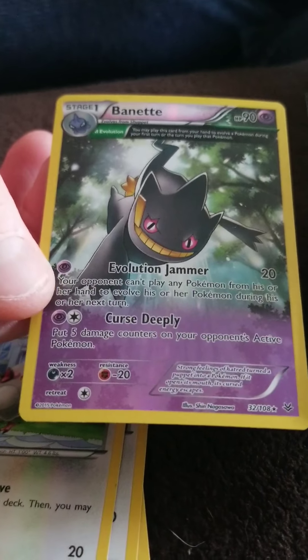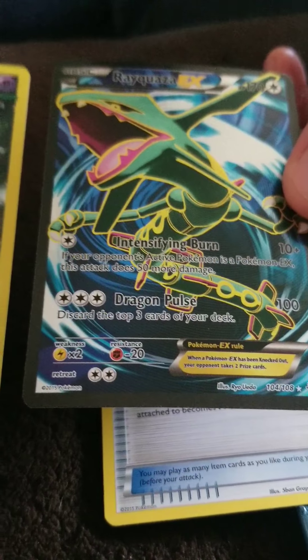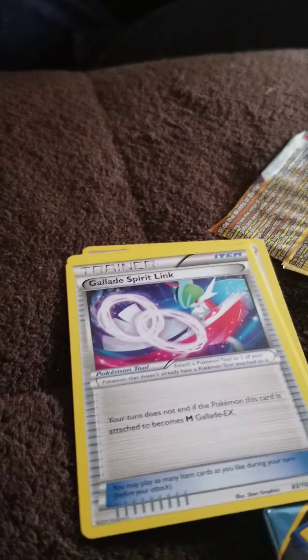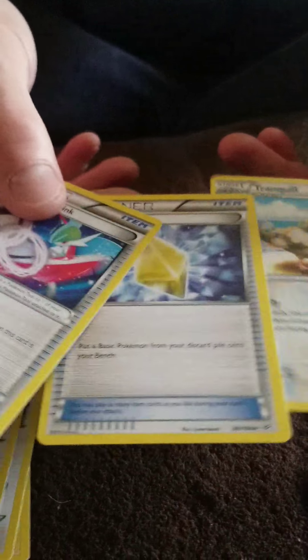Banshee is an evolution. And this one is an EX — that's cool. It has an EX rule for more damage. Nice, that's pretty awesome. We got three trainers — that's not bad out of this first pack. Boring Sky. This next one is Ancient Origins.